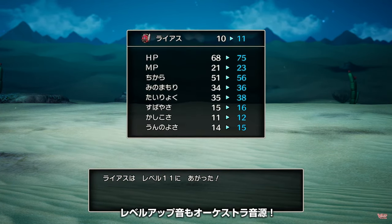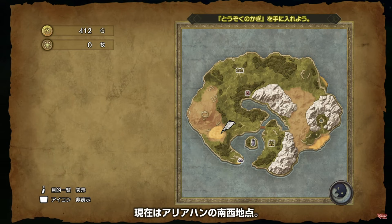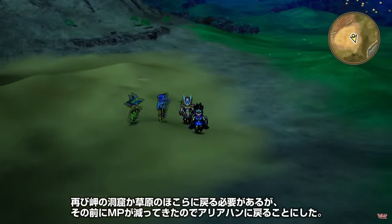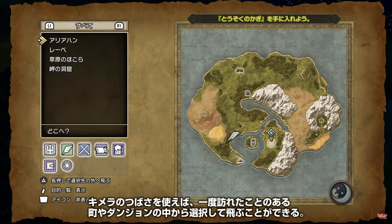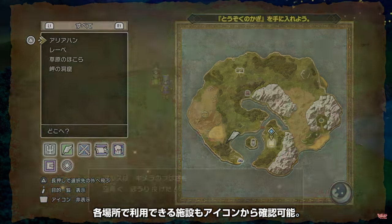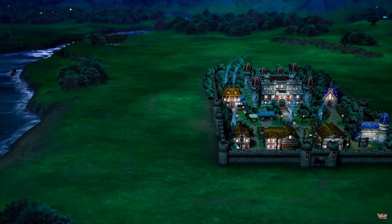Level 11 is really high for this part of the game — I feel like that's around the level I'd be at around northern Romily. Their MP is running low so they're heading back to town. If you use Chimera Wings you can zoom to dungeons now — that's handy. With Chimera Wings, and I'm assuming the zoom spell as well, it looks like you can select previous dungeons as well as previous towns you visited. That's new.